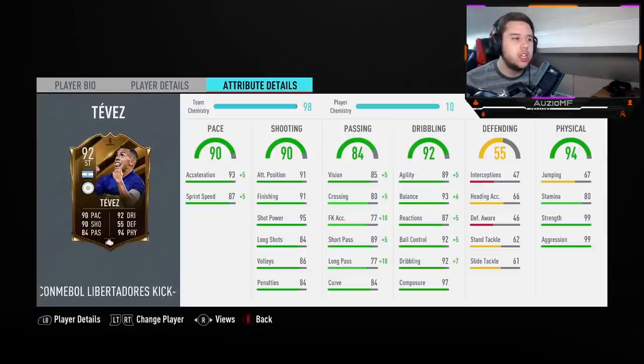91 attacking positioning, 91 finishing, 95 shot power — if this guy can't finish inside the box, I really don't know what to say. 84 long shots, 86 volleys, and 84 penalties. He's also got 90 vision, 85 crossing, 87 free kick accuracy, 94 short passing, 87 long passing, and 84 curve.